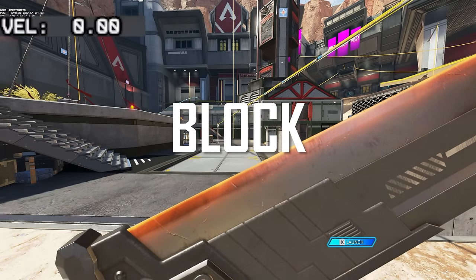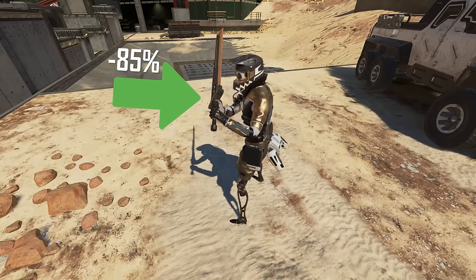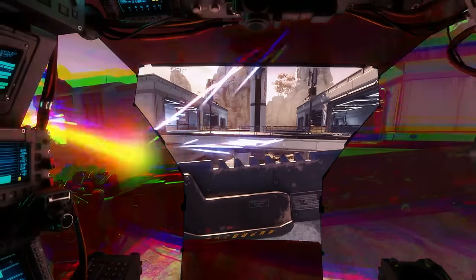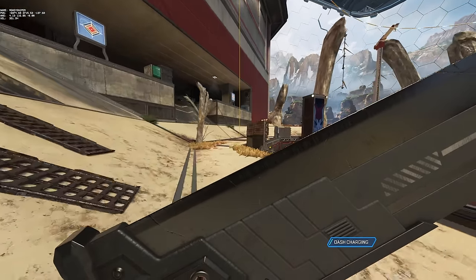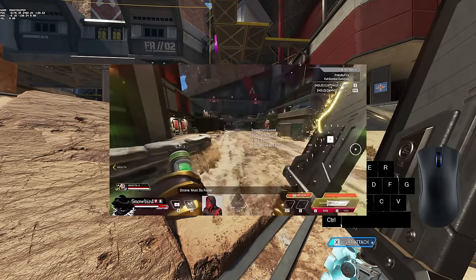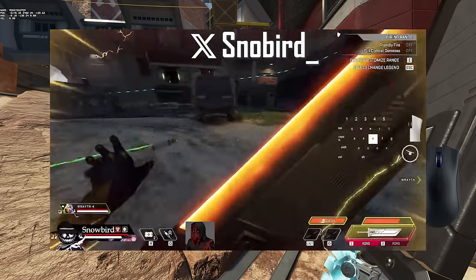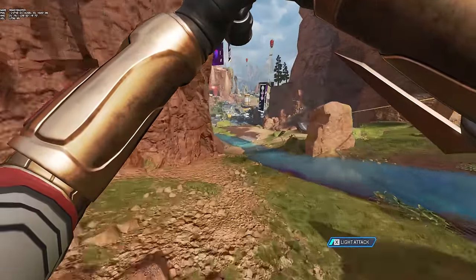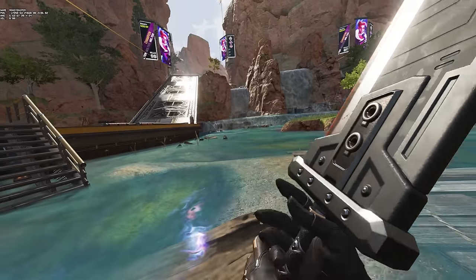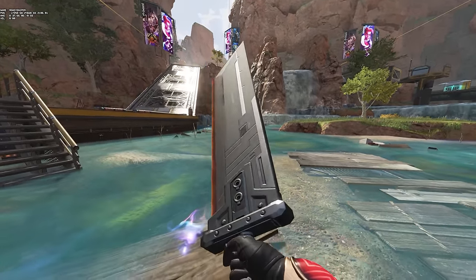Then there is the block stance, triggered by ADSing. This limits your speed to walk speed, blocks 85% of damage from the front and 15% from the back — unlike the Ronin sword block, which blocks 360 degrees. While in block stance, you can attack to dash. Normally you can only dash straight forward and movement inputs have no influence, but people like Snowbird on Twitter are already figuring out how to combine it with lurches to redirect the dash sideways. The dash is great for movement since you keep its momentum, and it recharges every 15 seconds — faster than any movement tactical.